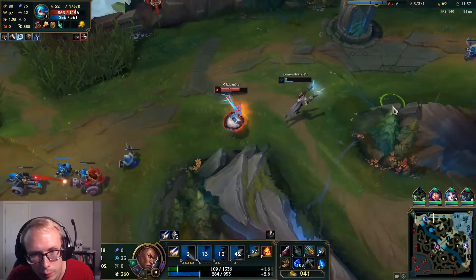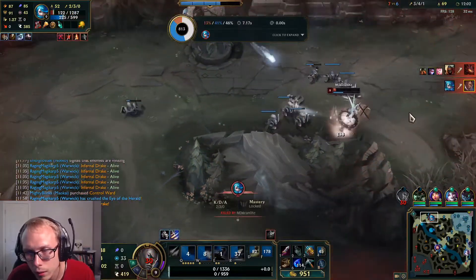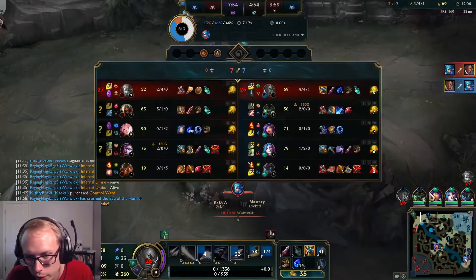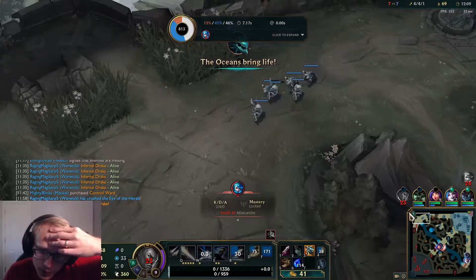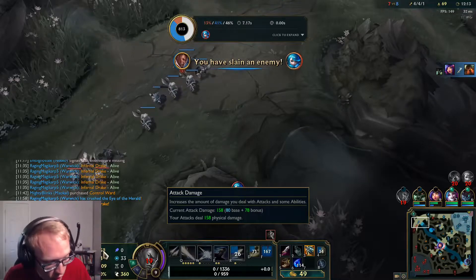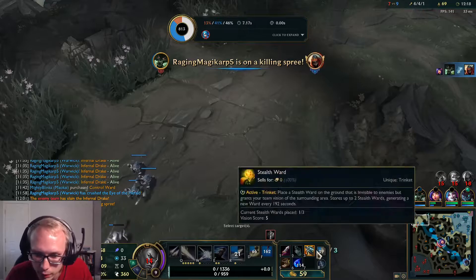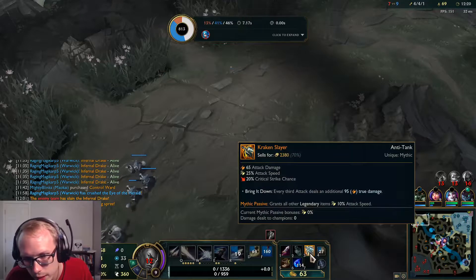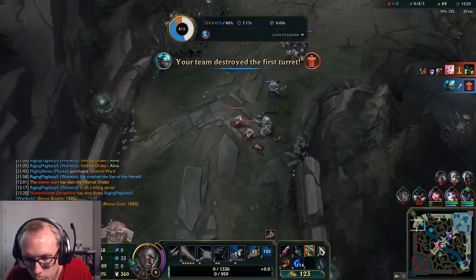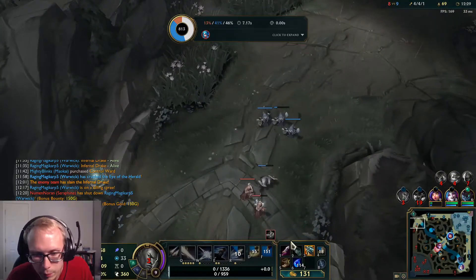Oh that was dumb — I'm dead. Surely I'm dead. Well, at least I killed her. Yeah, that was really dumb of me, but that's okay, we got Kraken Slayer. It's a bit of an awkward build because Grasp is not that strong on Lucian — this would have been a much better build on Vayne. But I think it's still gonna be really fun because we're gonna have a lot of pressure, especially now that we picked up Kraken Slayer. We picked up that extra attack speed.